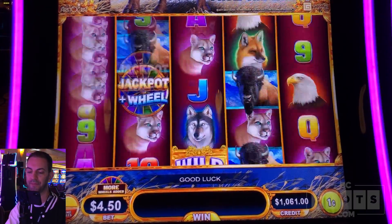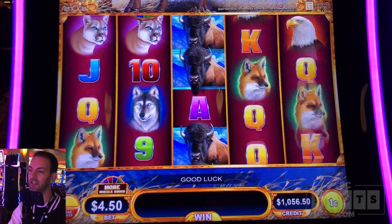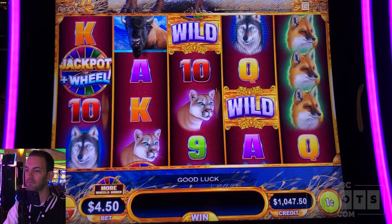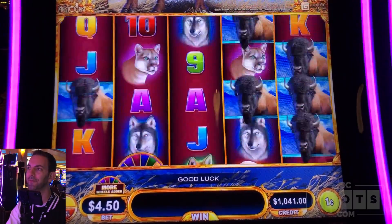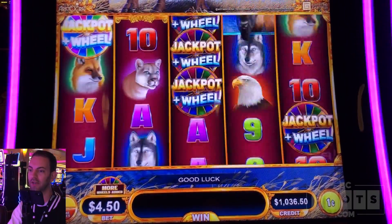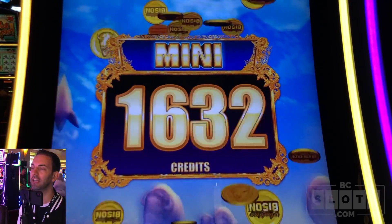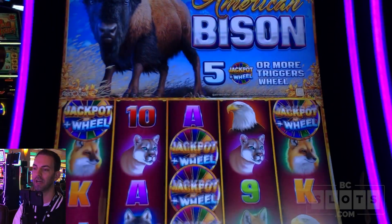We're at $7.50. American Bison, you are due to pay out that major — I can feel it. A nice little $1,000 boost would be quite delicious right now. Two off on the jackpot wheels. We got the mini — we're guaranteed the mini right now. And on top of that we get the bonus. We're at $23.73 because we got five wheels.